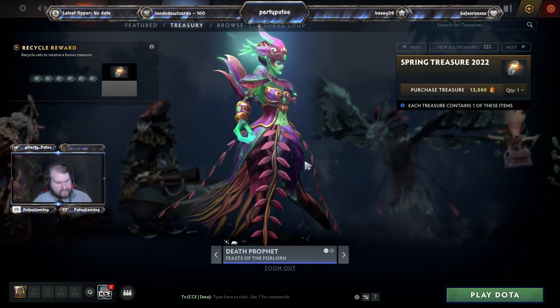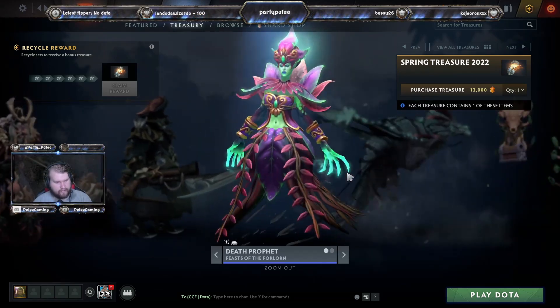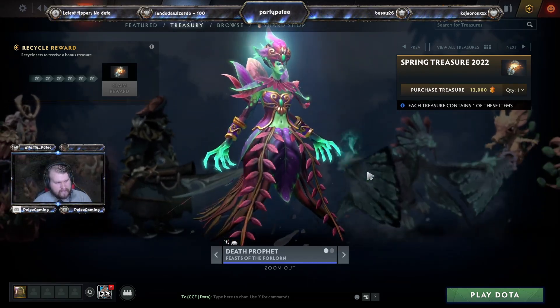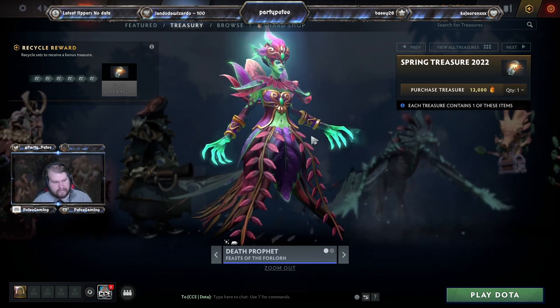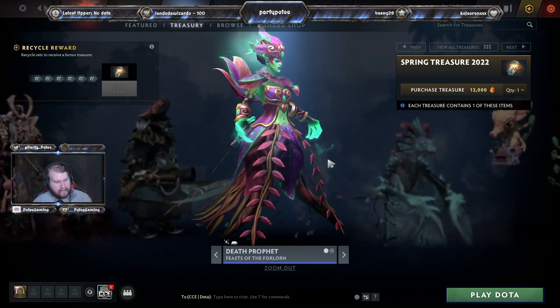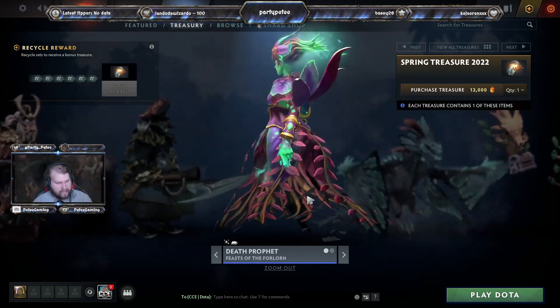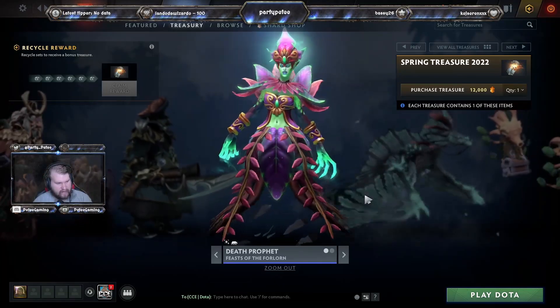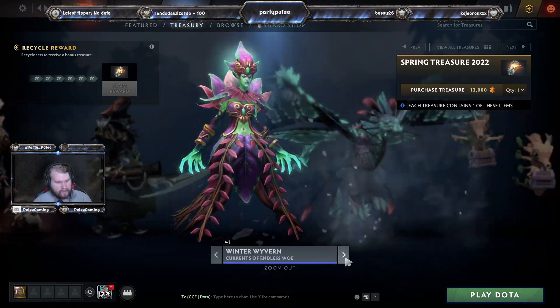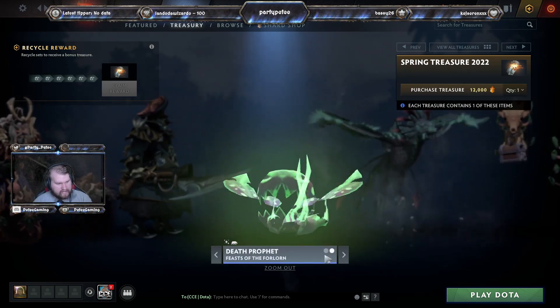Next is Death Prophet's Feasts of the Forlorn — and keep in mind, guys, this is just a chest review, so I'm not actually unboxing these. I do not like this one because there's too much body for Death Prophet, and then there's the fussiness of the dress — not really something I'm keen on. But the spirits? The spirits are actually pretty interesting.